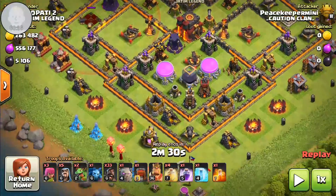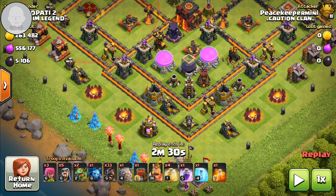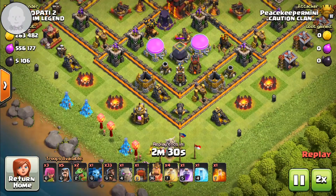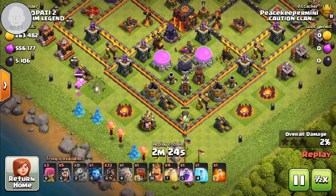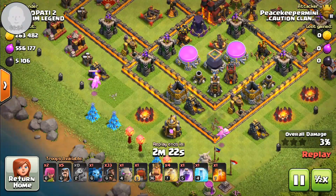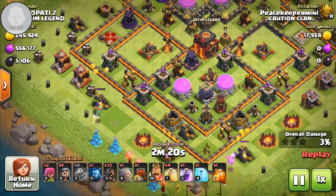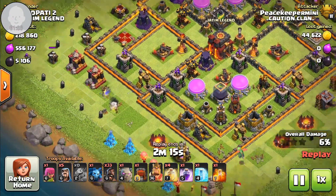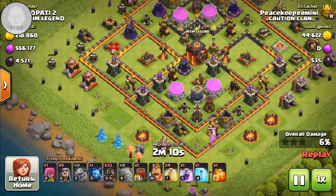For the kill squad, I'm using a golem and two baby dragons. They'll be used to clear a funnel for the troops to go into the middle. I started the baby dragon on the cannon to get a really good funnel, then I started the other baby dragon over here to clear these buildings. I put an archer to clear the buildings ahead, and the baby dragon is still working — so that's a really good funnel for me.